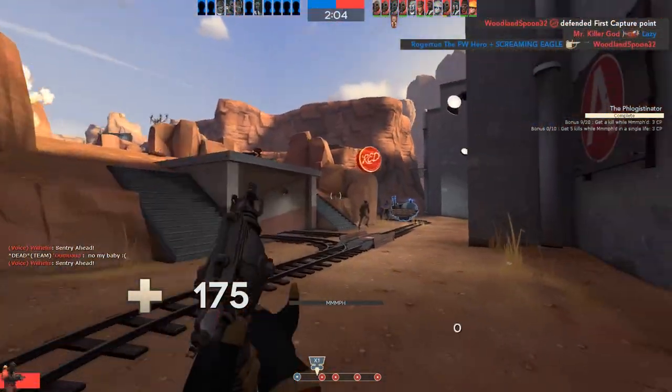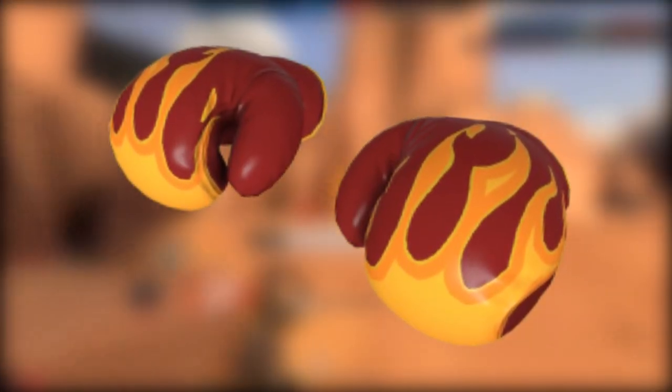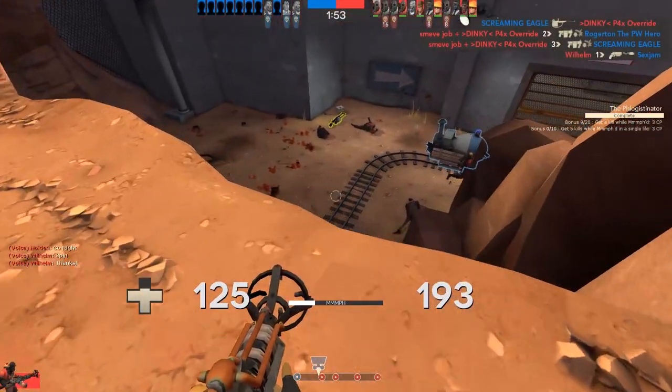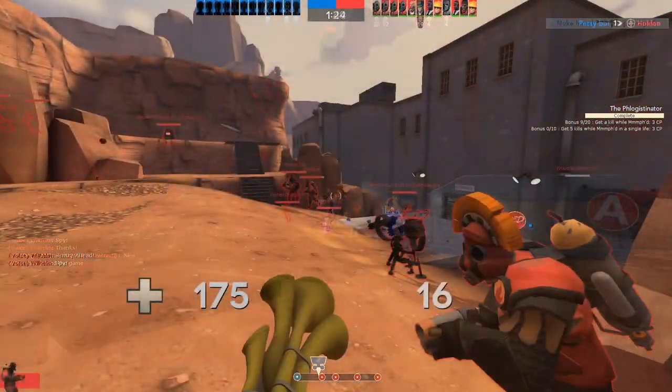Look at some of the melee weapons in the game. Aside from the ones already mentioned, there's also the Gloves of Running Urgently, the Candy Cane, Disciplinary Action, and arguably all of Engie's wrenches. The point is, melee is rarely used for damage output. So what are we to do about one of the worst melee weapons in the game?